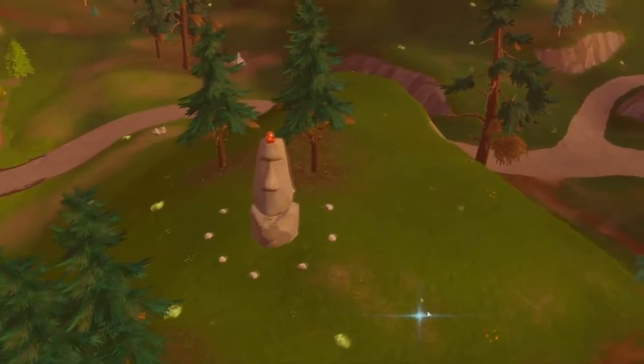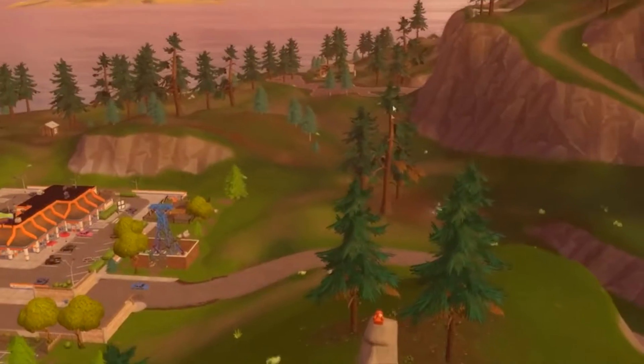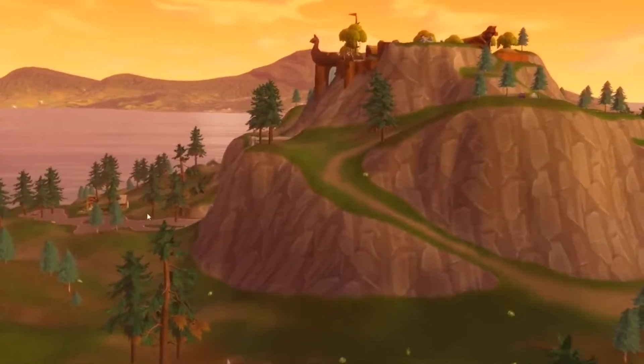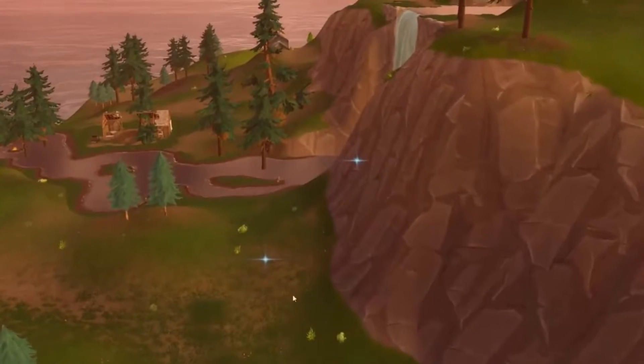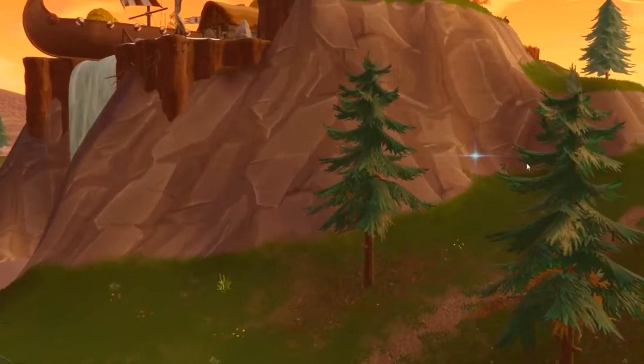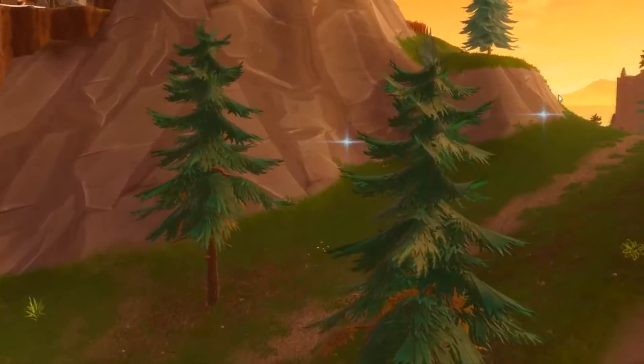Now we're going to be looking at some of the more popular rift spawns outside of the desert. The first one is the one next to the Der Burger by Pleasant Park. Next we have the big Stonehenge guy in between Greasy Grove and the Viking spot on the mountain.